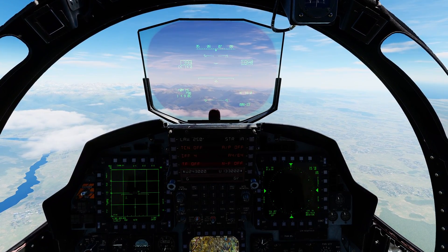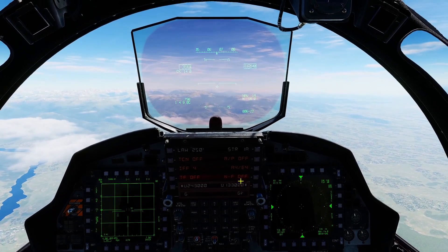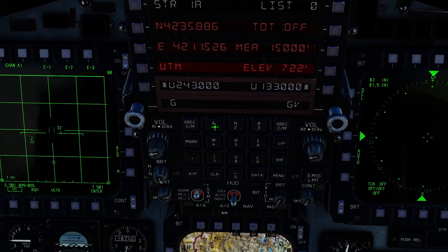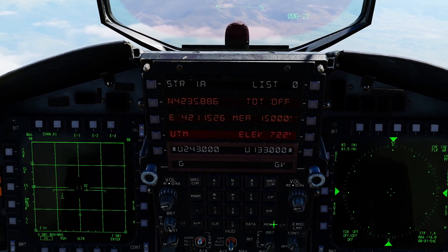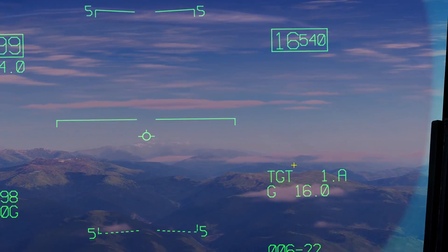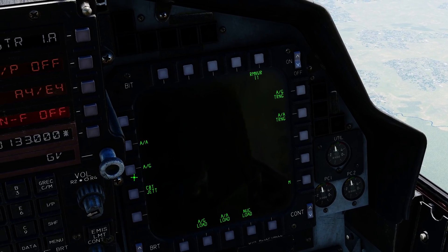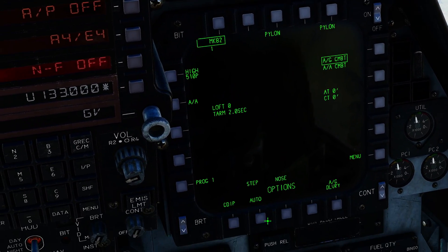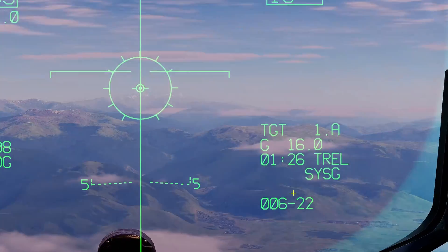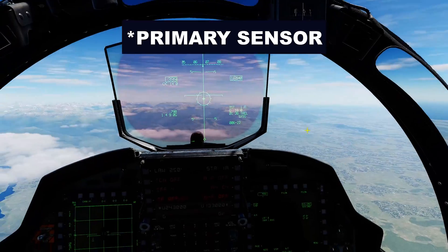We're going to show an example by dropping a bomb in auto mode. First, air-to-ground mode. Next we need to create a target point — converting steer point one to target point one. We now have target point one, 16 miles in front of us. Let's set up our bomb: menu, packs, armament, air-to-ground, select our one bomb in auto mode — that's critical, this only happens in auto mode. Step nose-tail, bomb is ready to drop. We are currently one minute and 26 seconds from drop, and the designation method for the target is SysG. Note that, because it will change.